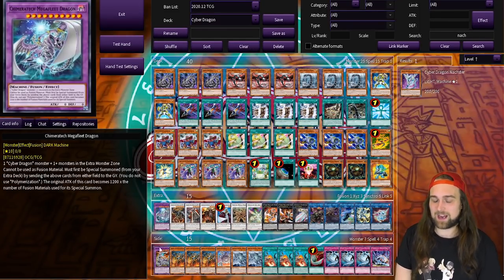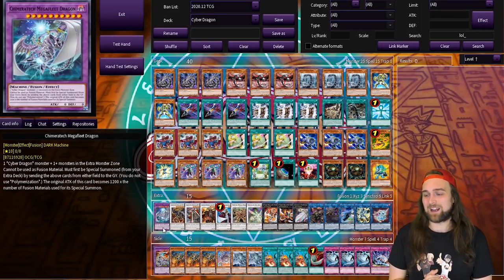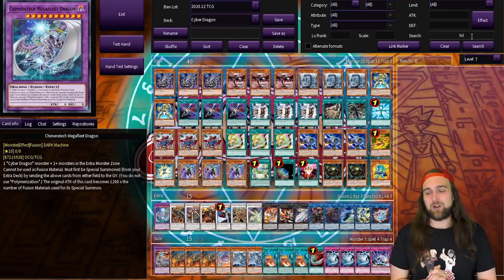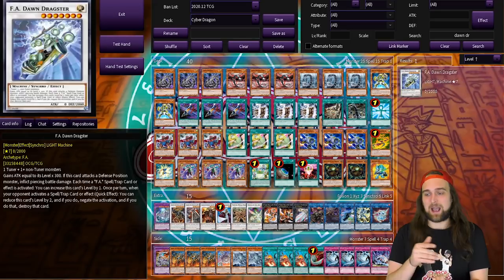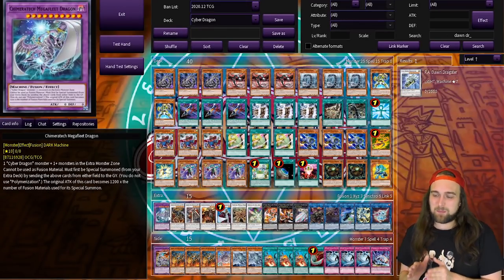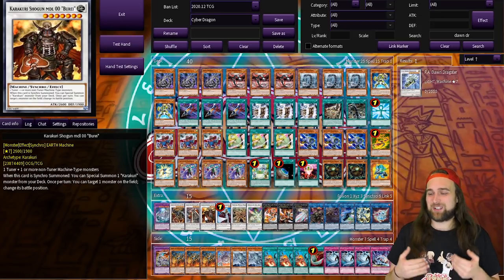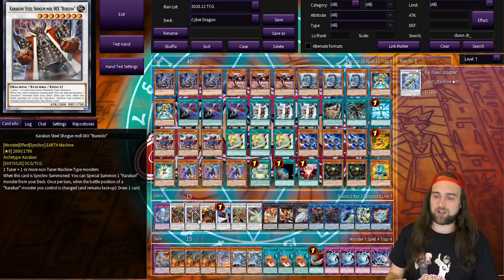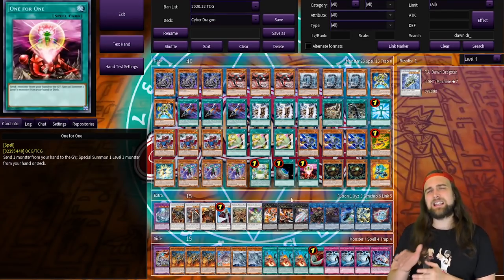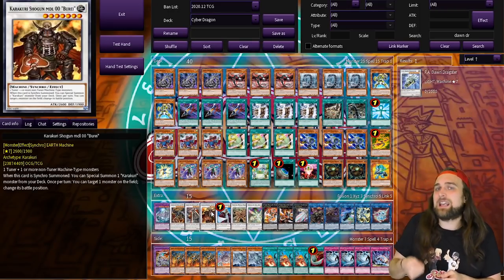In the extra deck you've got Chimeratech Megafleet Dragon — can't go to the extra deck, which is what allows you to go second. There are times where I'll summon a Cyber Dragon from hand, get Megafleet out, use that Megafleet and another machine to make Genius. These next three monsters along with the Karakuri tuners in the main deck are what really make this a Cyber Dragon Karakuri Synchro deck. There's a level nine, eight, and seven — the level seven and eight summon a tuner from the deck. The idea is to do the Auroradon play, make Hyper Librarian, and use that Karakuri synchro loop to keep synchro summoning and drawing cards off Librarian.